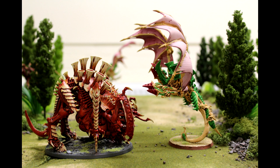Tyranid Prime is basically a souped-up Warrior. He has Shadow in the Warp and Synapse, and he adds 1 to hit rolls for all Hive Fleet Tyranid Warriors and Shrikes within 6. So if you have your Warriors kitted out for shooting, they normally hit on 3s but now hit on 2s — he's a good little addition. He's only power level 5, the lowest I can see in the HQ section, so I'm guessing he's quite cheap. A nice little bonus to your Warriors.